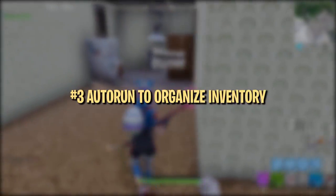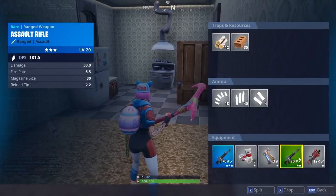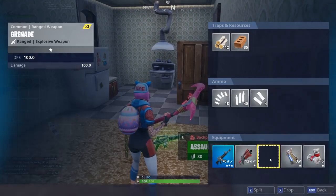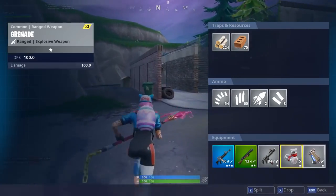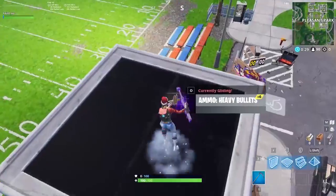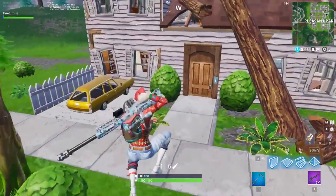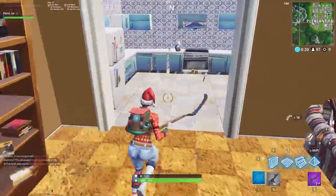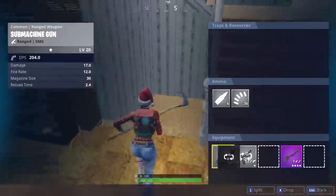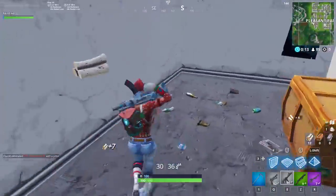This third trick is more of a small optimization of your gameplay. Instead of stopping to organize your inventory, or jumping and trying to switch items around before you land, use Autorun. Autorun lets you easily organize items without stopping movement and leaving yourself vulnerable. This trick comes in handy a lot in the early game, when you're constantly trying to pick up and reorganize new weapons. Everybody knows that feeling of trying to switch to a weapon but realizing it's in the wrong slot. Autorunning to organize your inventory helps you immediately rearrange your weapons without fear of slowing down or losing an advantage.